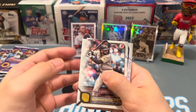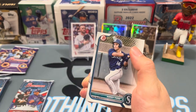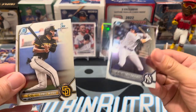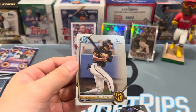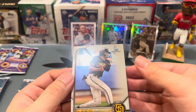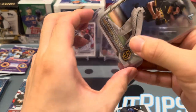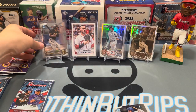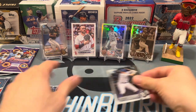Let's see — Benjamin Bailey, Harry Ford, great prospect for the Mariners, James Wood — that's a nice one. Right behind it, Trey Sweeney — not too bad for the Yankees. We'll sleeve up James Wood for sure. Seems pretty centered, might have to send this to PSA because he's coming up. I'd probably say by the end of next year he should get his first taste of the majors — he's already been at Double-A.